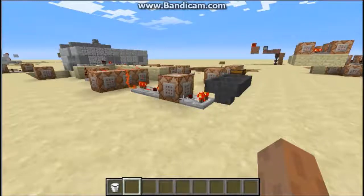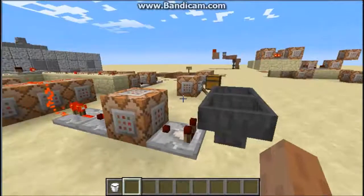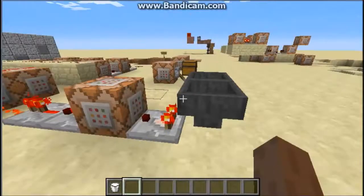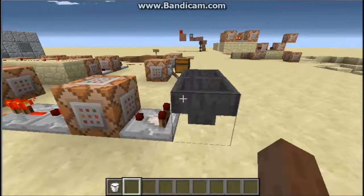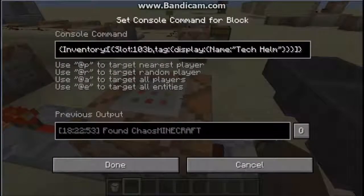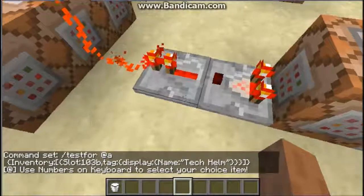So yeah, this is pretty cool I have to say. Now let's go over the redstone behind it. This right here is all the redstone you need. All the commands I'll be mentioning in this video will be displayed in the description below, so you don't have to worry about copy-pasting every command. Here we have a comparator clock starting up going into this command block which is testing for something in our hotbar called the Tech Helm.